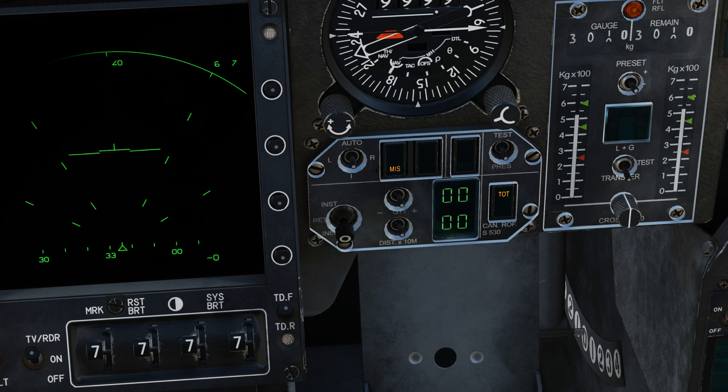When the P is flashing, that means the missile is prepping. This will last 45 seconds. When the P turns solid, it means the missiles are ready.